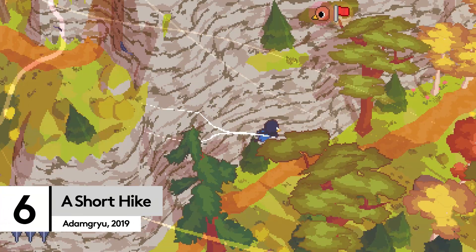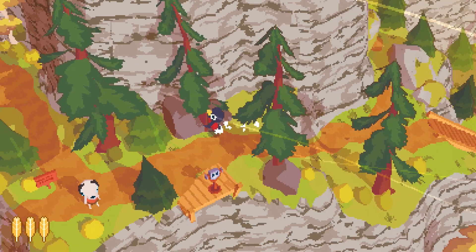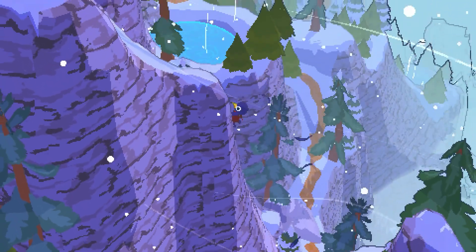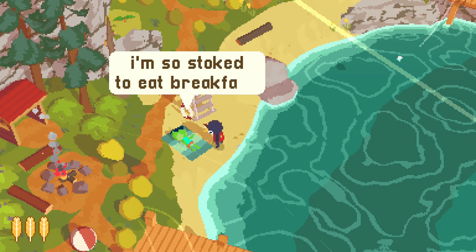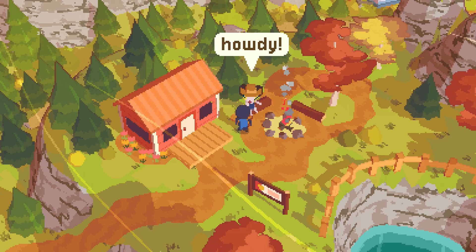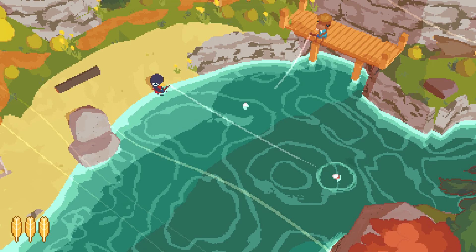Calming, cute, comforting — A Short Hike is the perfect choice for when you need the video game equivalent of a little kiss on the head and the assurance that it's all going to be okay. There's so much to love about this unforgettable indie. You'll be playing as Claire the Bird, who needs to hike to the top of a mountain so she can get some cell service. What you'll find, though, is you aren't nearly as determined to get those bars as you are meeting every single adorable little character on the island — from frogs building sandcastles to mice relaxing by campfires. The more you explore, the more quirky characters you'll come across. This is a short but endearing game with a brilliant sense of humour that you'll want to replay again and again.